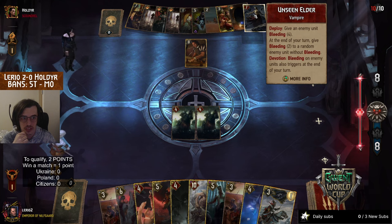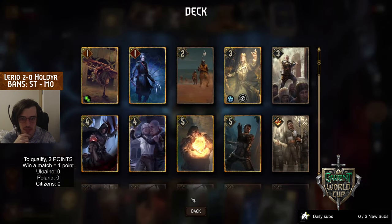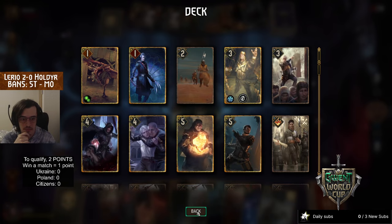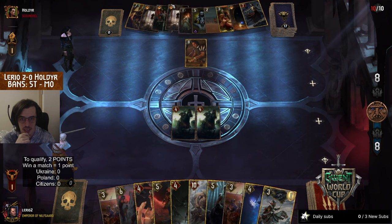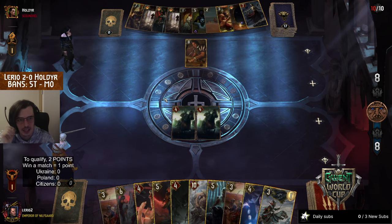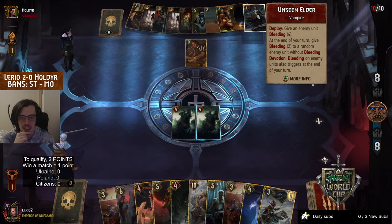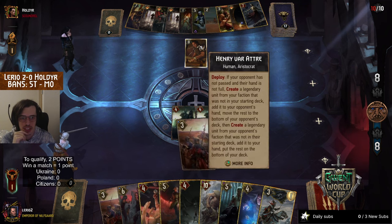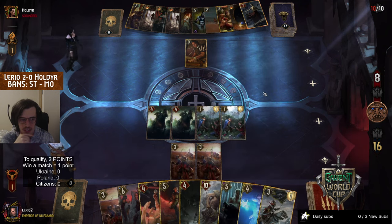For himself, Holder gets Unseen Elder. If I'm not mistaken he plays this deck as a devotion list, so Amnesty is also a link to that - that's a potent engine coming. It's also protected by Henry from random riptide damage.